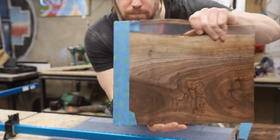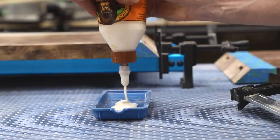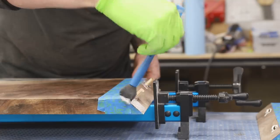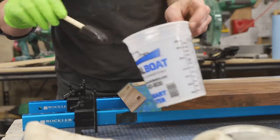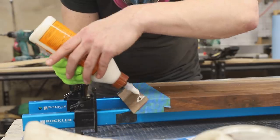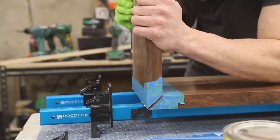Before starting the glue-up I masked off the edges surrounding the joints — insurance since the coat of finish applied earlier should prevent stains from glue squeeze-out. This glue-up is a bit atypical since I used epoxy on the epoxy portions of the joints and wood glue on the wood portions. This way the epoxy waterfall transition will be as clear as possible, with maximum strength in the wood sections from the wood glue and loose tenons.